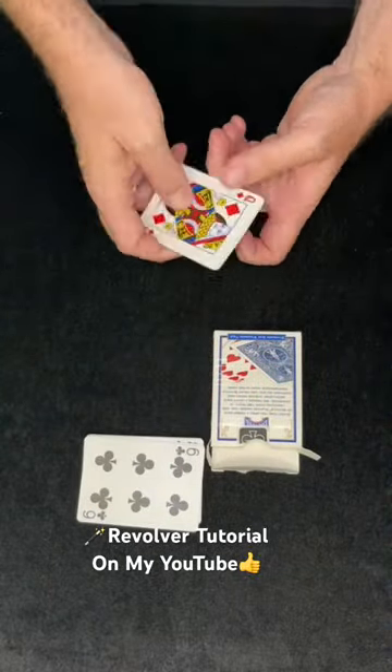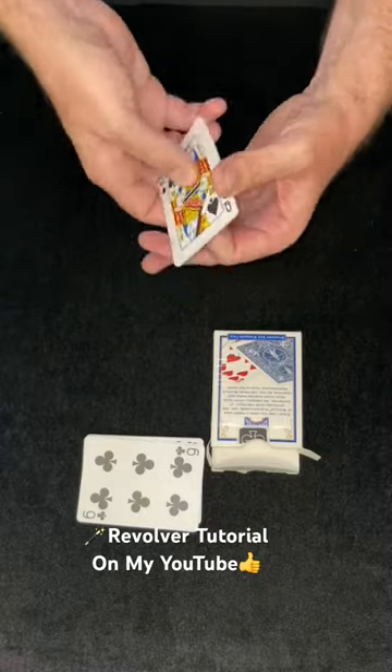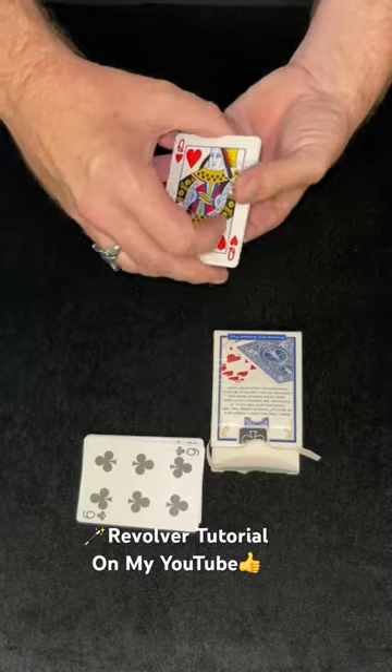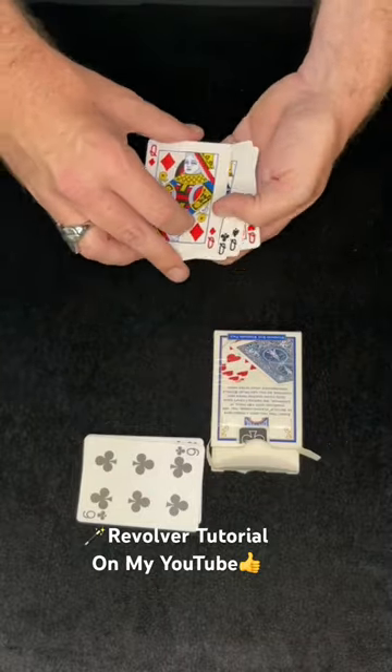An interesting thing about the four queens — if you give them a twist, when they're all together, you can make one queen, in this case the queen of hearts, turn face down. If I give them another twist, the queen of hearts turns face up and the queen of diamonds turns face down. Give them another twist — one more queen, the queen of spades turns face down, that's three. Here's four twists — the final queen, the queen of clubs, turns face down.